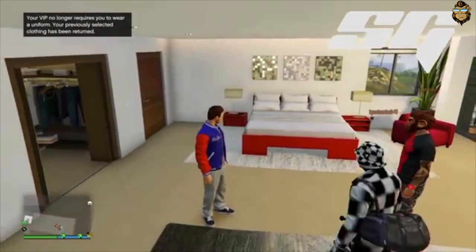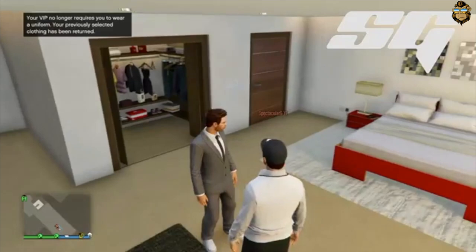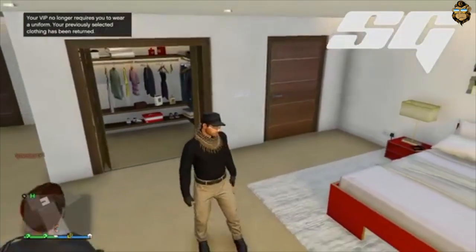First, what we need to do is become a bodyguard to one of your friends who is a VIP. Ask them to scroll through all the outfits to find the one that you want.